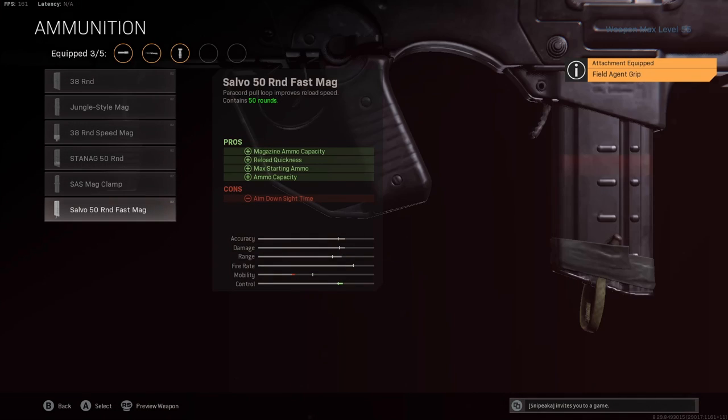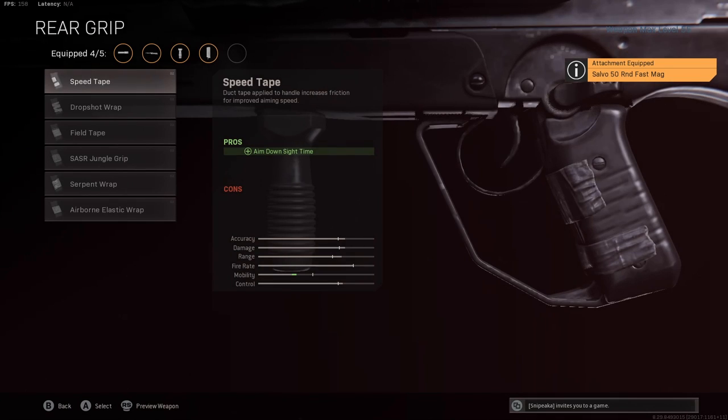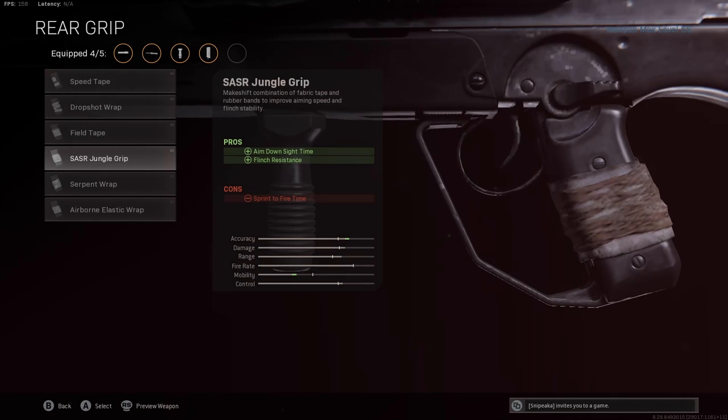The ammunition we're using is the Salvo 50 Round Fast Mag. This gives you magazine ammo capacity, reload quickness, max starting ammo, and ammo capacity as pros. The only downside is the ADS speed, which isn't that big of a deal with your primaries in Warzone. So the Salvo 50 Round Fast Mag is the ammunition of choice.